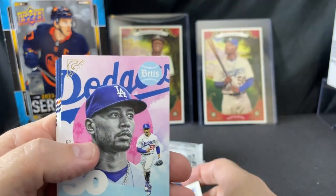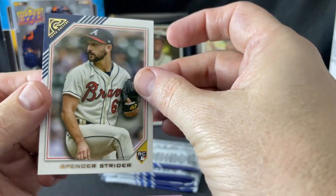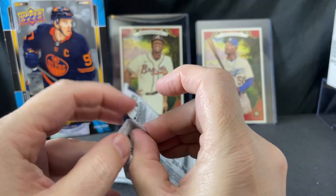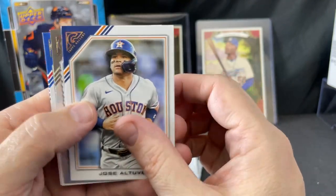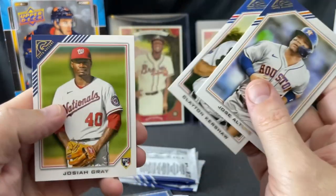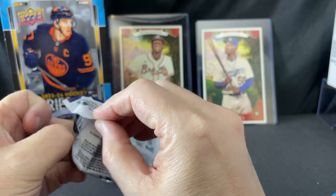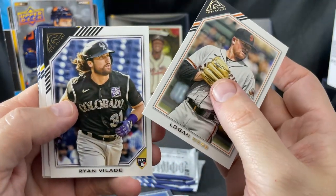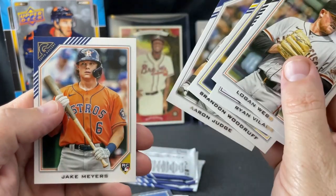Alright, Vladdy — we got a Modern Artist Mookie Betts, Bias Wants, and oh — Spencer Strider rookie card, that's a good one. That guy is an amazing pitcher. Alright, Jose Altuve silver, Ernie Banks, Kershaw, Josiah Gray rookie.